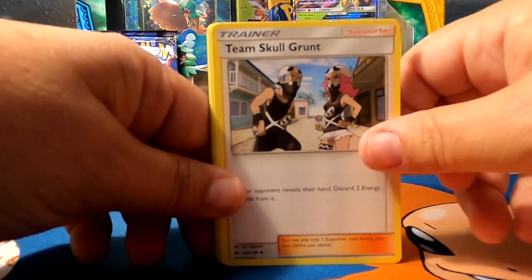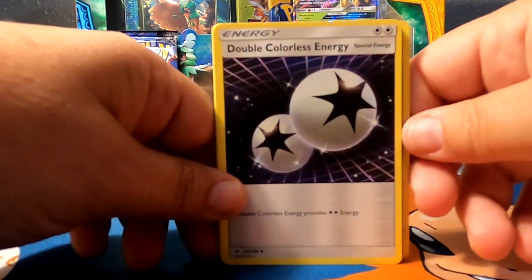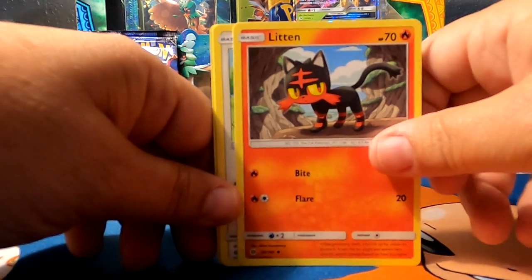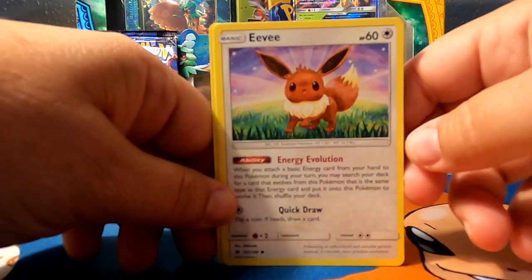Team Skull Grunt. Metapod. Double Colorless Energy. Litten. Stufful.